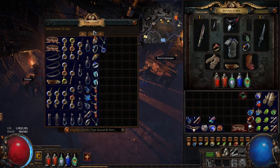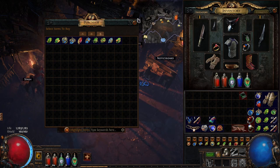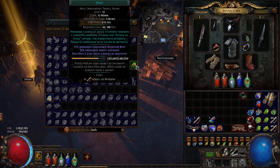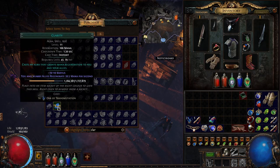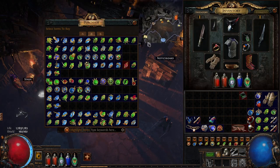Basically everything on the vendor list that you can buy was offered as a quest reward - that's the case for every act. The vendor will always offer you all of the gems that were available as rewards for the quest, so you can get the stuff you didn't take. Volley is likely available too, but if not it costs one Scroll of Wisdom. Once past Axiom Prison, you'll also get access to Clarity, which is another important one.